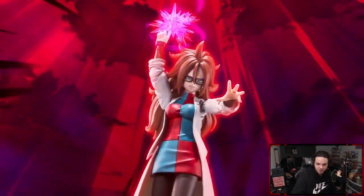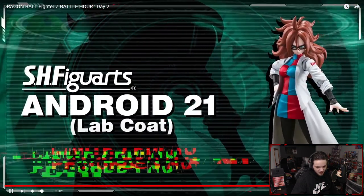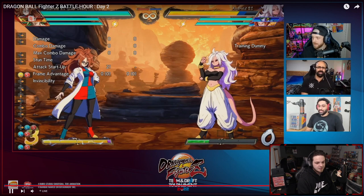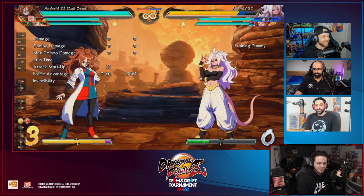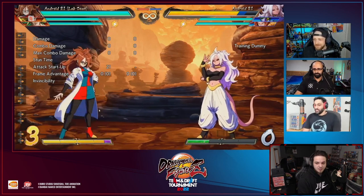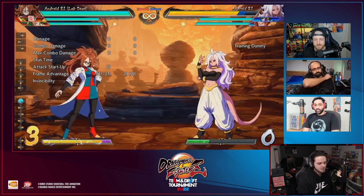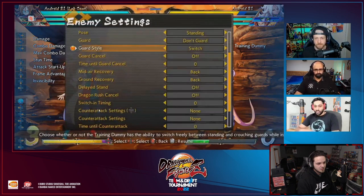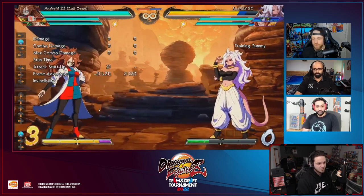Alright guys, today's the day - Android 21 gameplay is all over the place, the lab coat version. I'm gonna skip ahead right now, they're still live but they're gonna break down the character. I've barely seen anything throughout the weekend, just through matches, but I've been seeing so many questions because we haven't been able to get technical. Today we're just gonna run through her normals, show all the frame data, get nitty gritty and see what's under the hood. Let's go through the normals first, as we usually do.